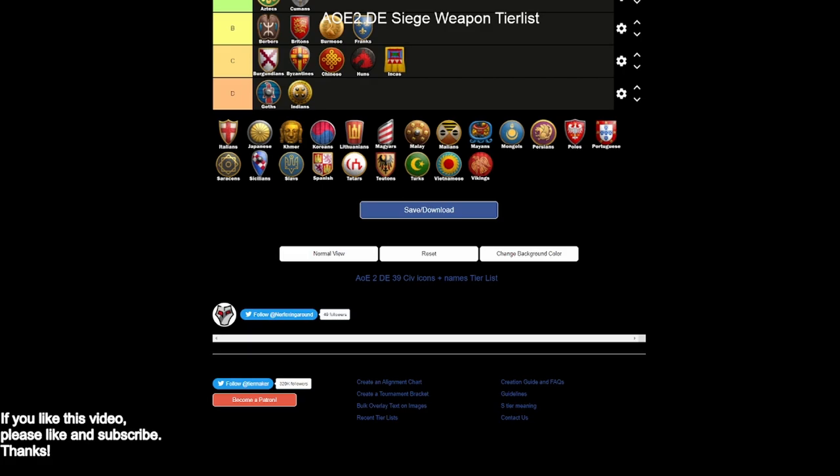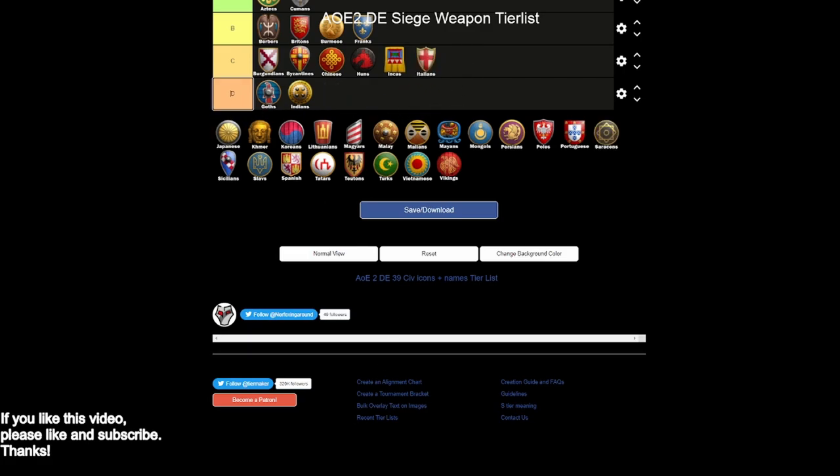Italians I'm going to put in C tier. There are probably some people who would rank them higher because they get bombard cannons at a 25% cost discount, which is fantastic. But you're missing basically everything else — no siege engineers, no siege ram, no siege onager, no heavy scorpion, and you miss halberdiers. The cost discount is great, but it's pretty much the only siege unit you're getting any bump in. Because you're missing siege engineers, it's still not overpowered — maybe above average, but you have a lot of flaws in your siege workshop. C tier.